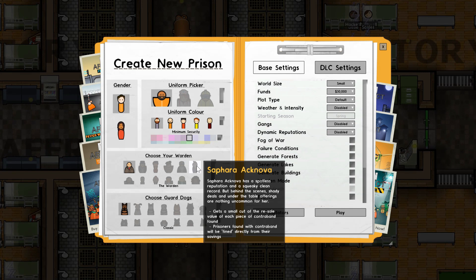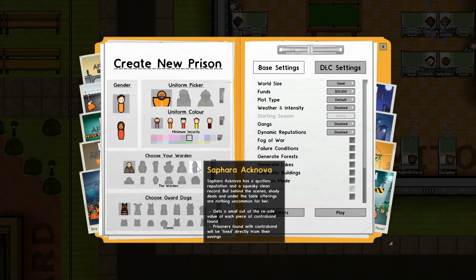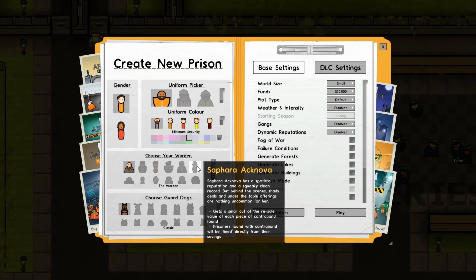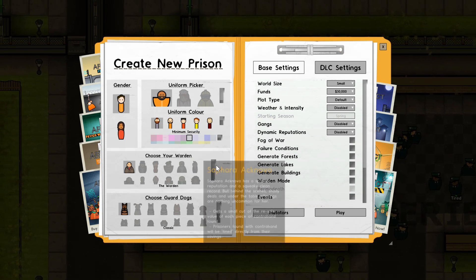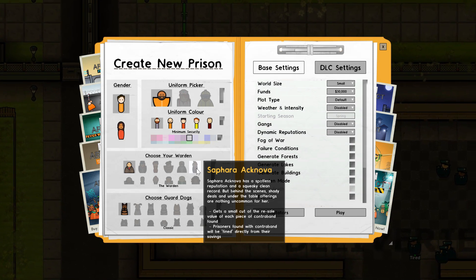Aknova gets a small cut of the resale value of each piece of contraband found, so she'll earn money from items prisoners aren't allowed to have. Prisoners who had contraband found on them will be fined from their own savings - their savings being pretty much the money they made from working in your prison.